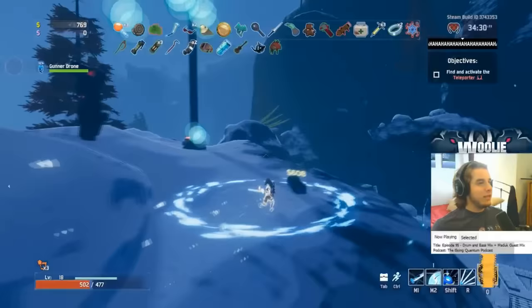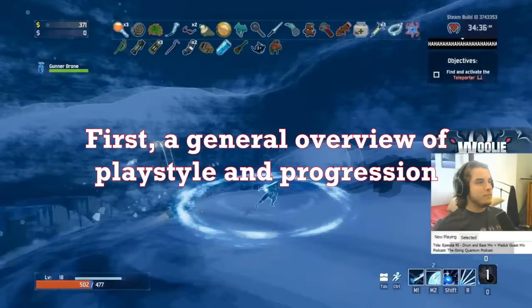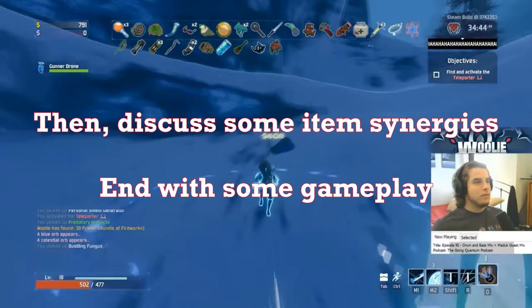Anyway, I'll keep this guide as concise as possible. I'll first go over my playstyle and how I make the Mercenary work for me. I'll cover his different skills and their synergies in depth, and also talk about the general approach to each stage and what you should be looking out for. I'll then go into some different item combos that work well on him, and finally end this guide with some gameplay so you can see what I'm talking about happening in real time.